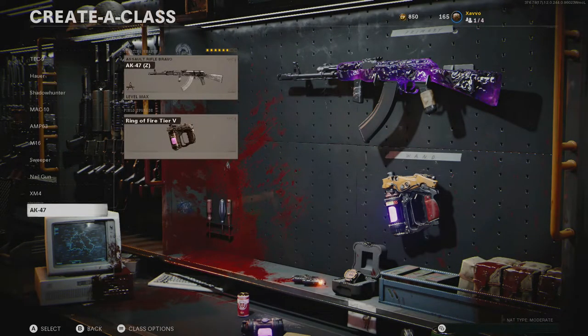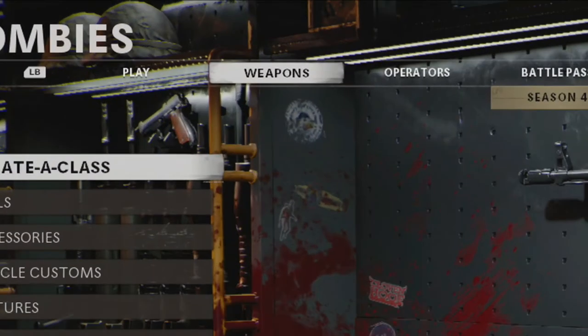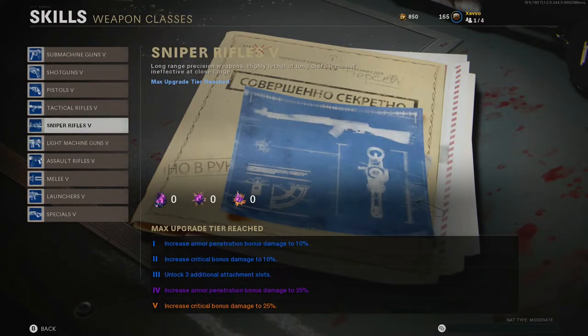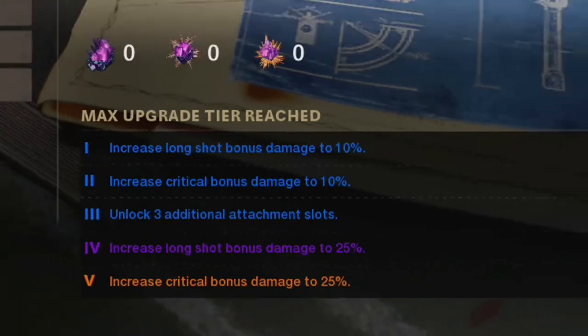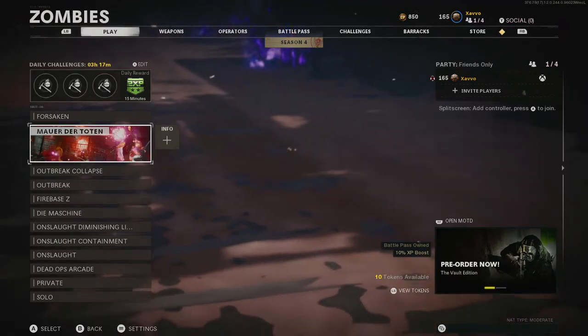I'd also like to quickly show those people who are going to ask in the comments: if you want to know how you get more than five attachments on your weapon, all you've got to do is go to Weapons, go to Skills right under Operator Class, then go to Weapon Classes. As you can see, you can select whichever class you want and upgrade it to Tier 3. So let's go to Assault Rifles — upgrade it to Tier 3 and you get another three additional attachment slots. You'll only be using one more in this class because it's six attachments, but it's very important that you do this for future classes in general, because five attachments simply isn't enough.